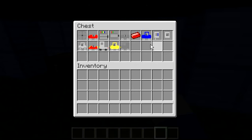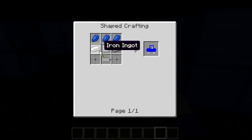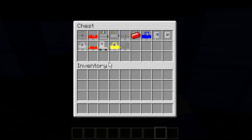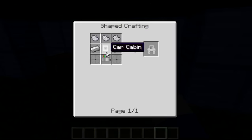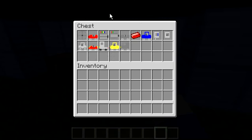The blue car is made by lapis lazuli on the top, iron on the middle on each side, with a car cabin in the middle, a wheel on the left, a wheel on the right, and a Car Motor V3 on the bottom middle. The old car is made by light gray dye on top, iron on each side, a car cabin, Car Motor V3, and a wheel — very similar to the other cars.